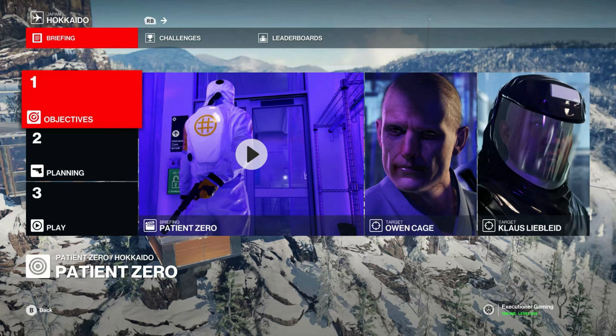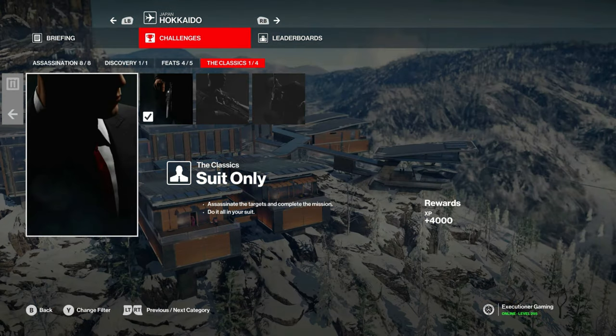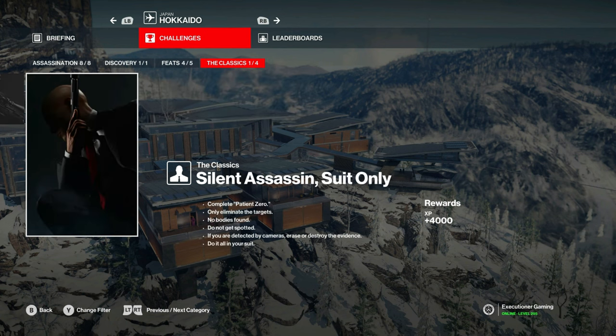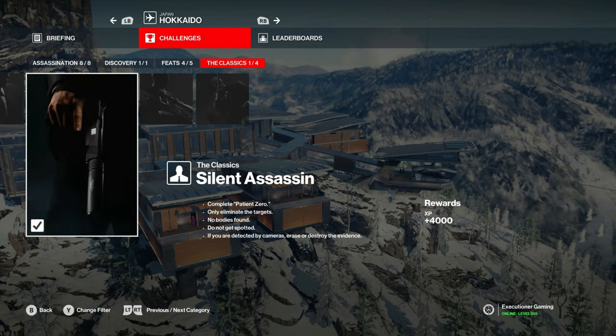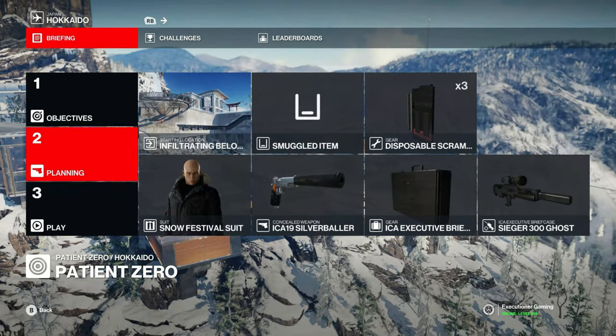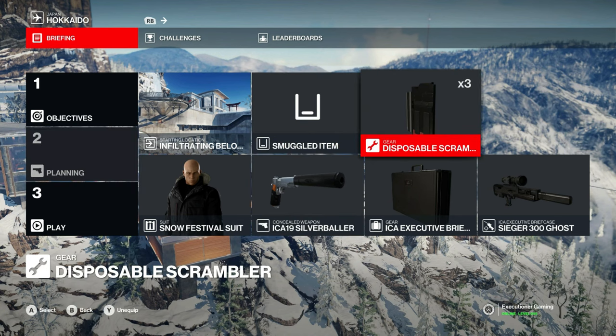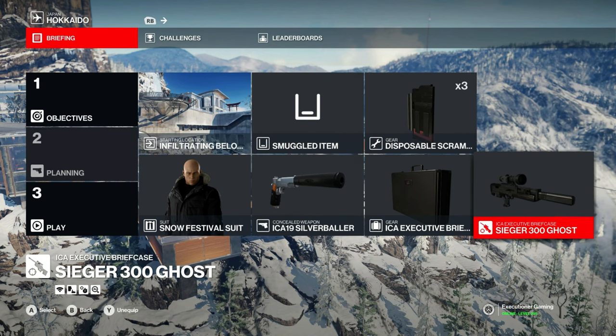Hello again everyone and welcome back for the last challenge video for the Patient Zero mission in Hokkaido. This one will cover the classics challenges all in one. Be sure to bring a silenced pistol, some disposable scramblers, and a briefcase with the Seeger 300 Ghost.